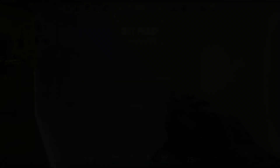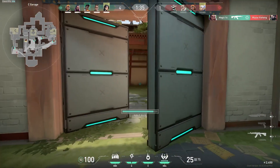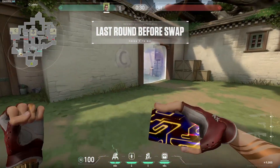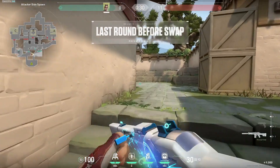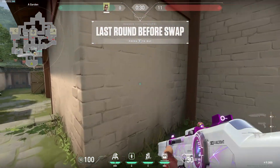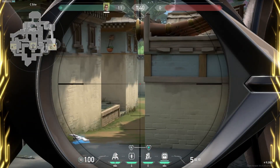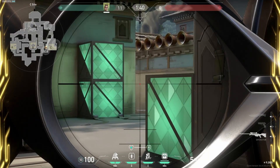Now this is the part of the video where I talk about some of the other viable picks and explain how they could be used on this map. To kick off that list I'm gonna start with Chamber. Chamber is similar to Cypher in that he's great for allowing your team to more easily default on attack. His trips can be placed down and have unlimited range, which makes them perfect for holding down the flanks on both sides of the map. On defense his trips are also great if you want to stack a site, since he can place down trips somewhere like B site or garage so that your team can invest more resources into other areas of the map. He also adds a second opper to the team if your Jett doesn't op. Chamber's kit is just so flexible and can fill a lot of roles when team building.